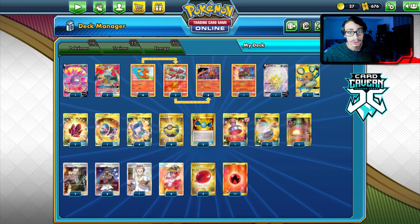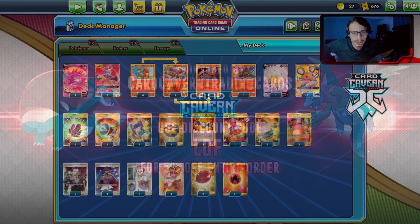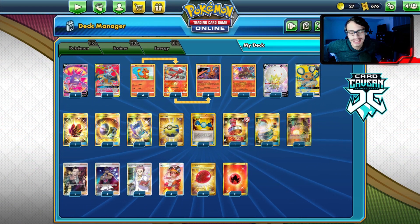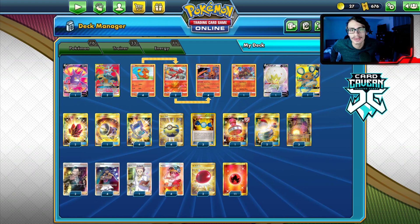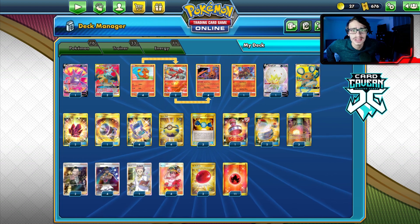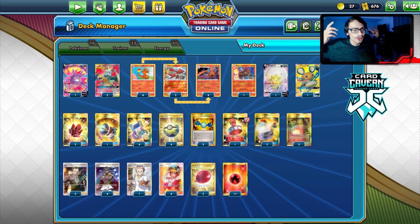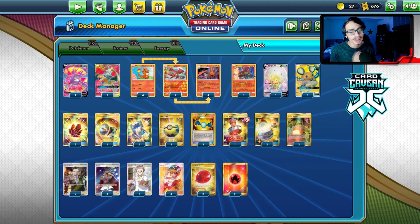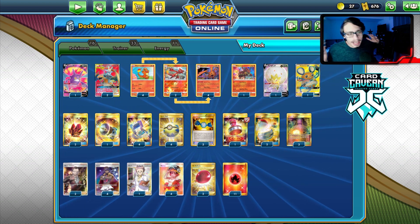For this video, quick shout out to the sponsor Card Cabin TCG. If you're ever looking for any PTCGO pack codes, get them over at Card Cabin. They sell PTCGO codes online for the cheapest prices. Whether you're looking for Vivid Voltage codes, Darkness Ablaze, Sword and Shield, Rebel Clash, or specific GX, promo, or sleeve codes, get them at Card Cabin. Use my discount code LDF for a five percent discount at checkout.